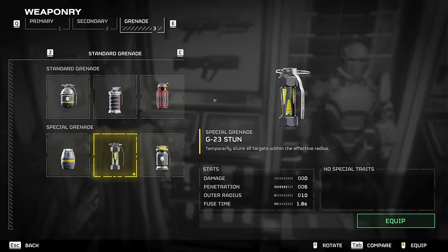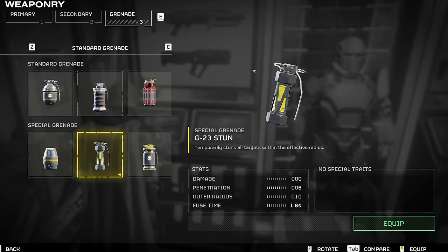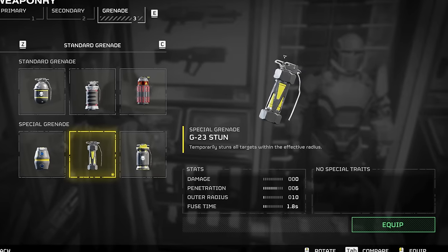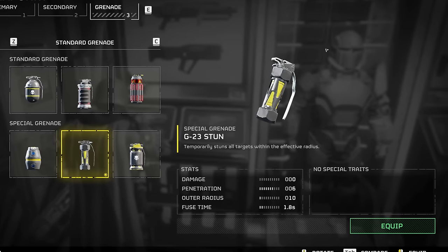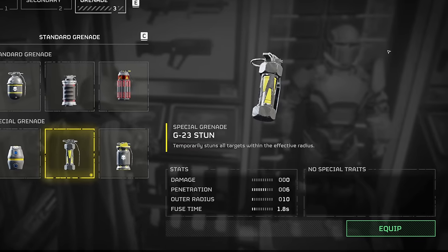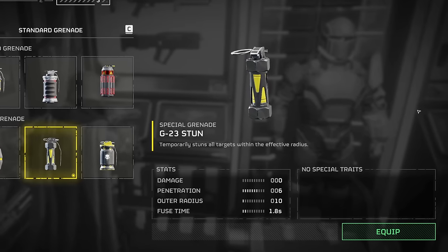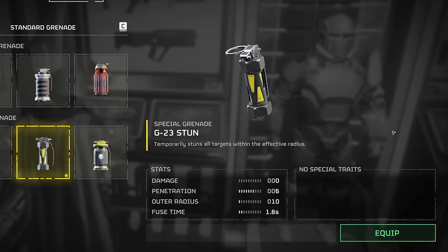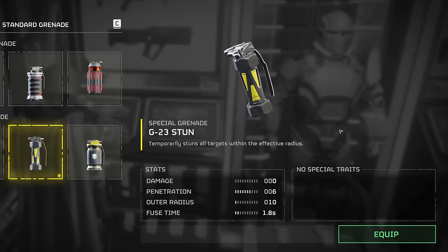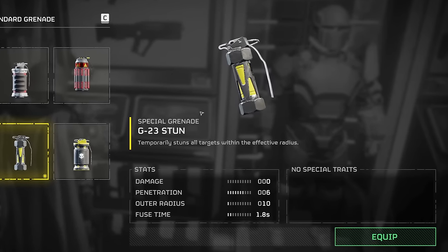The G23 Stun Grenade temporarily stuns all targets within the effective radius. It has a damage of 0, penetration of 6, outer radius of 10, and fuse time of 1.8 seconds. All of these things together mean that you very rarely need to cook this grenade before throwing it, that it affects most heavy units, and that its AOE isn't particularly large. Sadly, nor is it persistent like EMS — it's simply a one-shot burst effect.